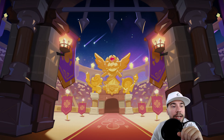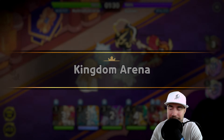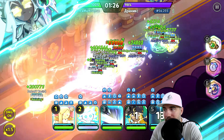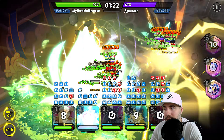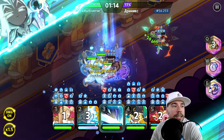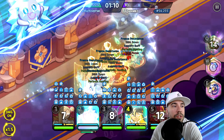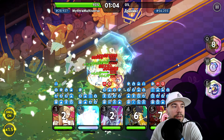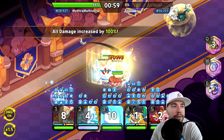Next up is a fairy team — we've covered this one on the channel before and many of you have asked about it. Taking on a 50k team and it goes down, with just White Lily left.